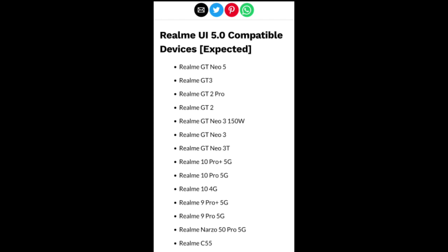In the number series, the Realme 10 Pro Plus 5G and Realme 10 4G are compatible with Realme UI 5.0. In the 9 series, the Realme 9 Pro Plus 5G and Realme 9 Pro 5G are supported. The Realme Narzo 15 Pro 5G and Realme C50 are also important phones running Realme UI 5.0.